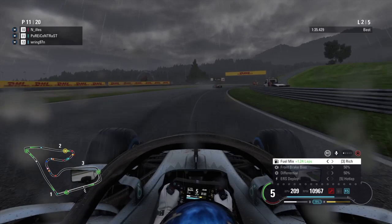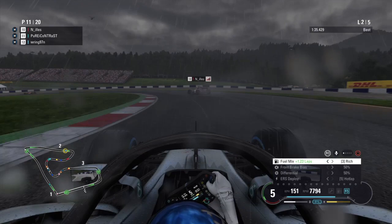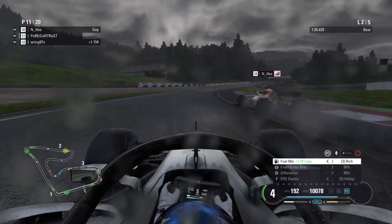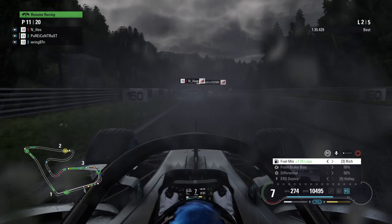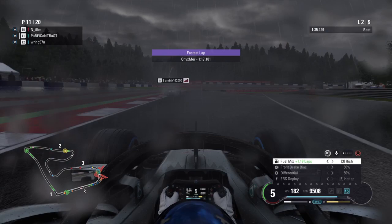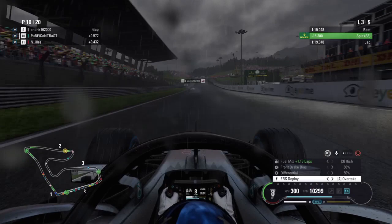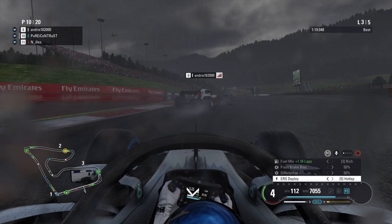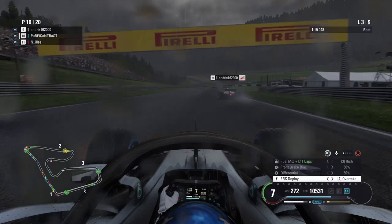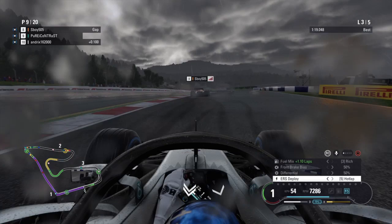If you're switching from wet to dry conditions — going from intermediates to drys on a still-damp track — do not go onto the hardest compound available. They take a long time to heat up and you'll be very vulnerable. For the best traction going from wets to drys, use the softest tyre unless you need tyres to last longer, in which case maybe a medium. But otherwise, go for the softest compound because they heat up as quickly as possible and make mixed conditions a lot more manageable.